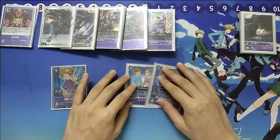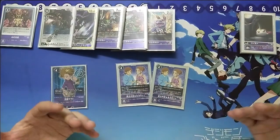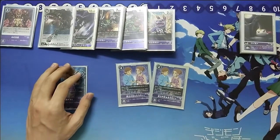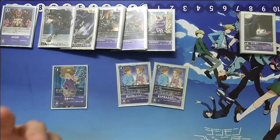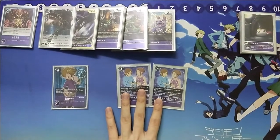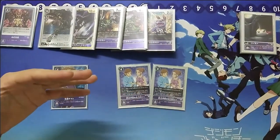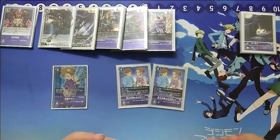Then we go to our new tamers — we have dual tamers. Sora from red went to purple, and Mimi from green went to purple. Sora is a new addition; she used to be red only and now she's in purple. This dual tamer grants 2 memories as long as your opponent has a level 4 or below. Normally people keep their blockers on the field, so as long as they keep their blockers, this tamer will keep giving you the 2 additional memory.